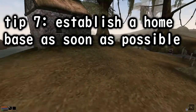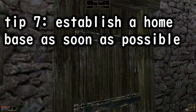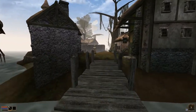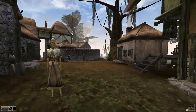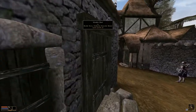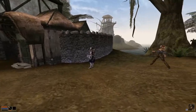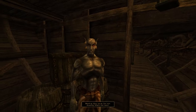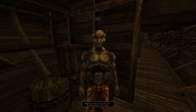7. Establish a home base as soon as possible. You can get a house later, but you're not getting that house for like at least 40 hours or so, so you need to go to your favorite city or town and check out the housing market. And by housing market, I mean abandoned or locked houses. They just let you out of jail — no banks are going to loan to you yet, even if you are the chosen one.